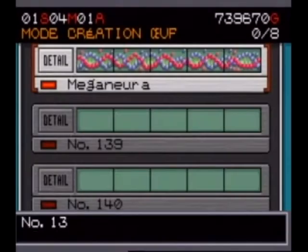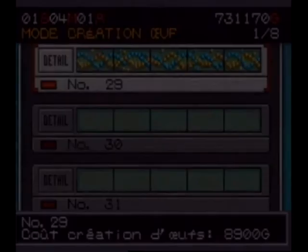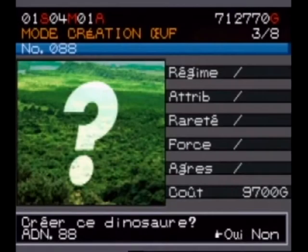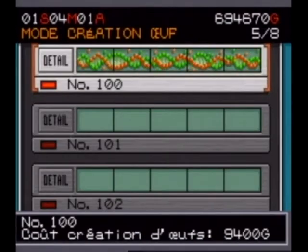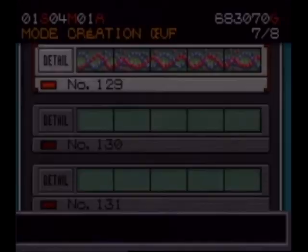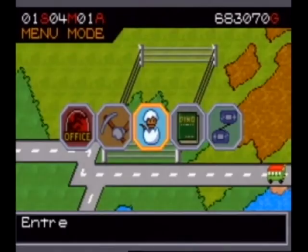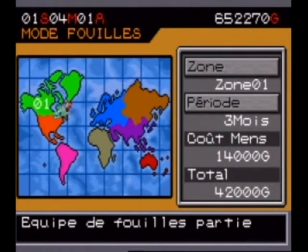Right away we'll hatch the eggs from the complete DNAs we just found. I'll probably build new enclosures — including a big one for herbivores. There are also marine creatures — you can build marine enclosures, but they need to be partially in water, otherwise they die quickly. Marine creatures mostly die quickly anyway. But you don't know what you've got until you make the creature. Let's send the team out again for 3 months to North America to complete more DNAs.